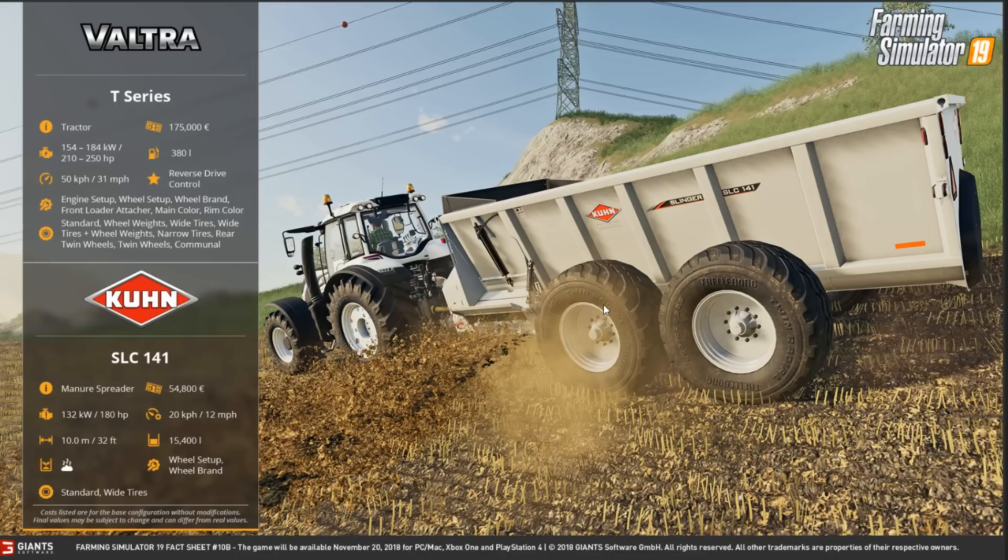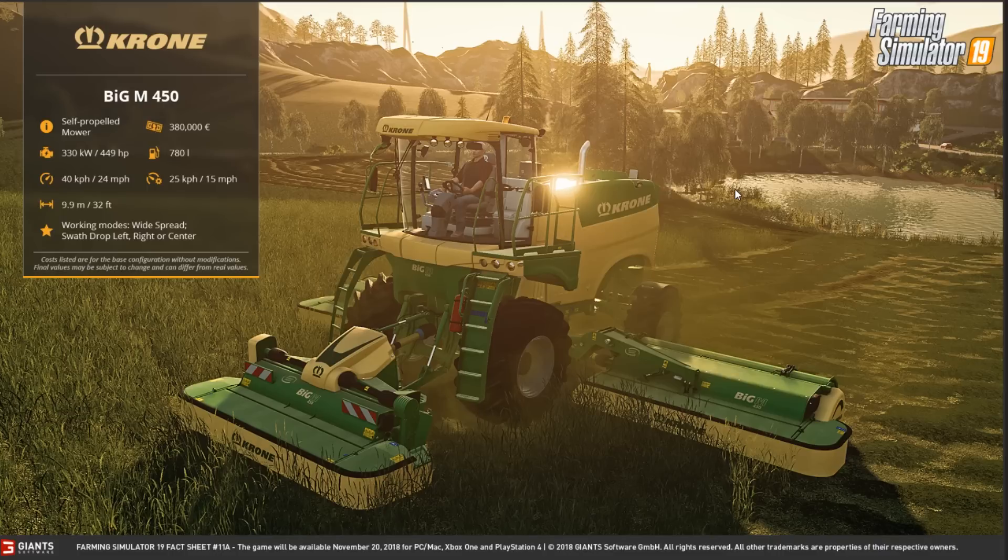Definitely seen this as a mod a few times — a side slinger. Pretty cool, nice to see some American equipment because I think this is mainly American. And the Krone Big M 450 — at long last we have the smaller version, not just the 500. The self-propelled mower has been missing for a while from Farming Sim; I think the last time we saw it was FS13.